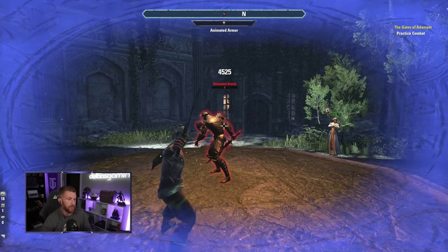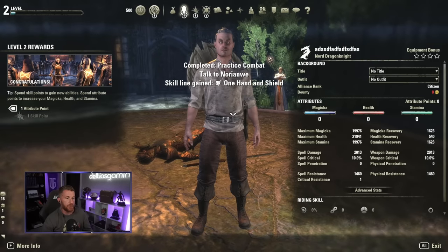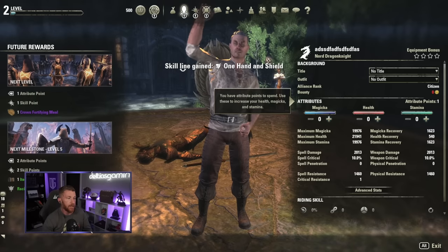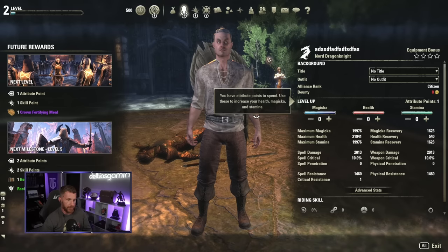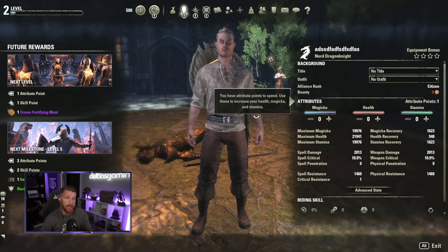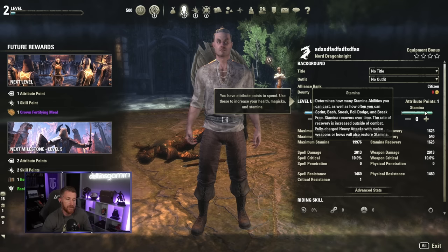When you level up, you get an attribute point and a skill point. Attribute points might seem like a huge decision from traditional Elder Scrolls games, but it's actually not that big a deal in ESO — you can always respec. You have Magicka, Health, and Stamina. Stamina is for break free, sneak, roll dodge; Magicka is for casting spells; Health is obviously for survivability.